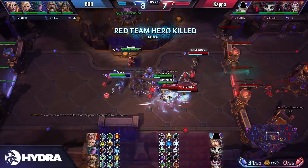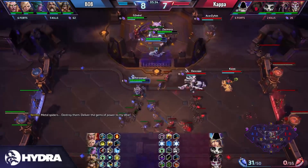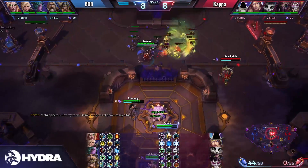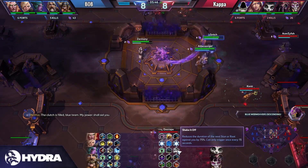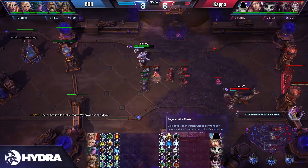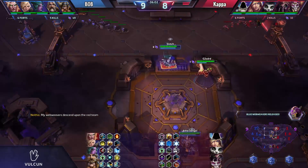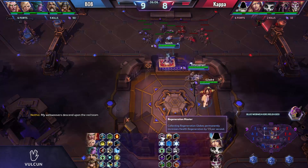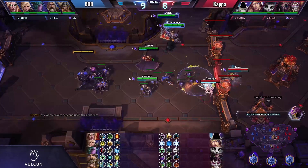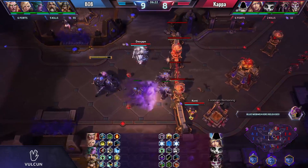Mid lane again — one stun, two stun, and goodbye Jaina. Five kills against them. The early game wasn't as dominant as Bob hoped, but right now they're really finding their flow. They should not focus on Lili anymore — she has Shake It Off now and is probably the worst target at this point. We're having double Battle Momentum by the way, one on Zagara and one on Tyrael, who went for Regeneration Master and Amplified Healing — a very tanky build. The web weavers are coming out for the blue team and Bob is going to push those in.